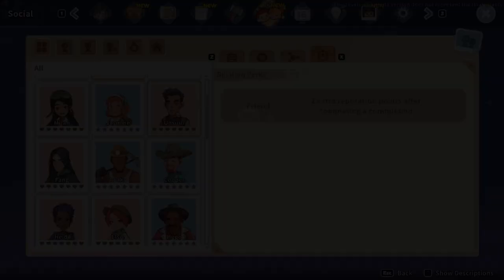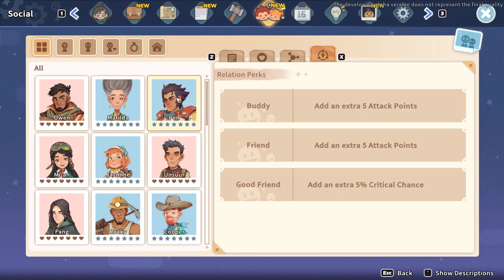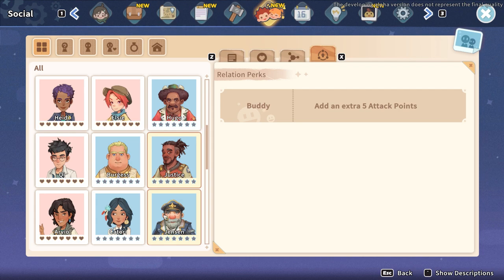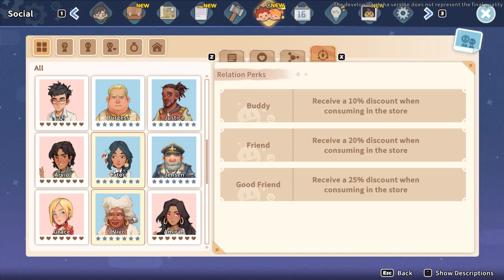Different friendship levels with people will unlock different perks. After you meet someone and they get added to the social menu, you can view their related perks — just click on the character and on the right-hand side you'll see a series of tabs. Click on the furthest right one to see what the perks are. This will help you plan whose friendship you want to rank up to get the perks that you want and/or need.